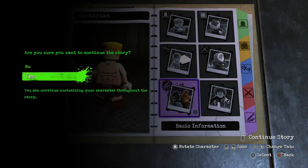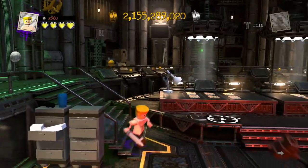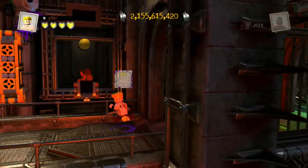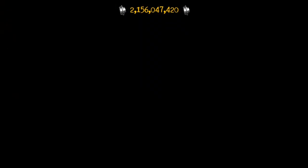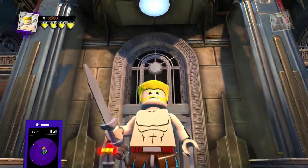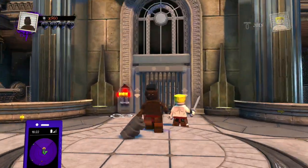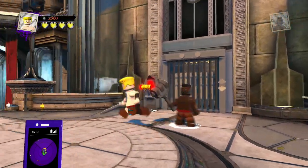That's pretty much it for our custom Barbarian. Now we just gotta take him out to the Metropolis hub world and showcase him. As you can see, I have the Hog Rider as well, without the hog unfortunately. I'm going to be making some more Brawl Stars customs, Clash Royale maybe, and definitely more Clash of Clans — like the Wizard, Archer, maybe Giant. Here he is, our custom Barbarian in LEGO DC Super Villains. I think I did a pretty good job. Out of the two I'd prefer the Hog Rider, especially on the hog he looks so much cooler, but I still think both turned out pretty good.